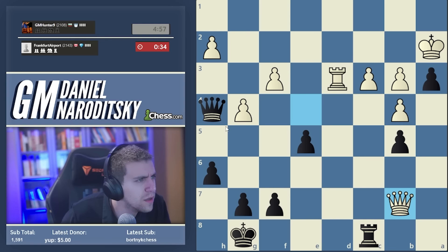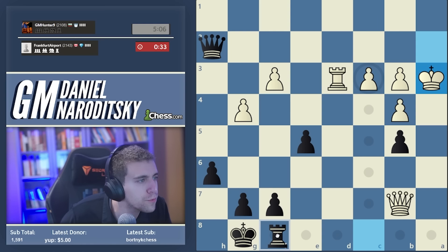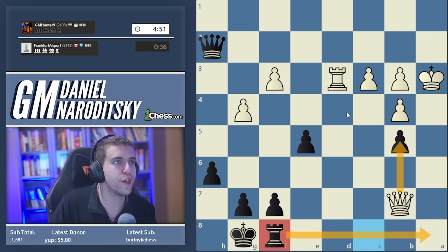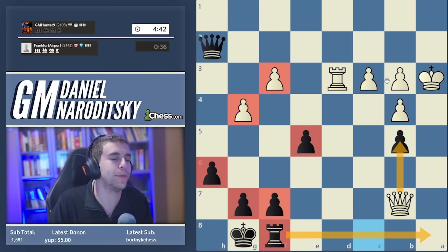Queen b7 - that can't be the move, can it? Now we can take h2 - we probably should. We have to figure out where to put the rook - probably rook f8 to bring it to a secure square. Rook e8 had the drawback of being a vulnerable square. Now White cannot take on b5 because of rook a8 - it's not mate but it wins the queen. The biggest issue in Black's position is the four versus two on the kingside.